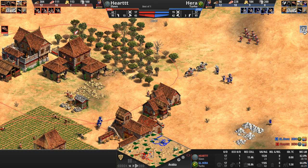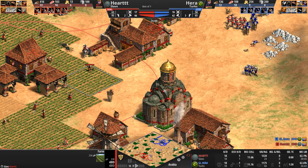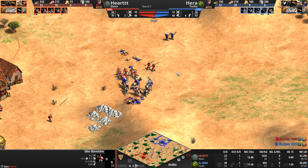Hera's army is a little disjointed — he's got some light cav to the south, and he managed to snipe the monk. Aside from that, his army is a little iffy — crossbows being countered by skirmishers, and then the knights are going to absolutely wreck these light cavalry units. Finally Hera produces a counter unit of his own: a camel.